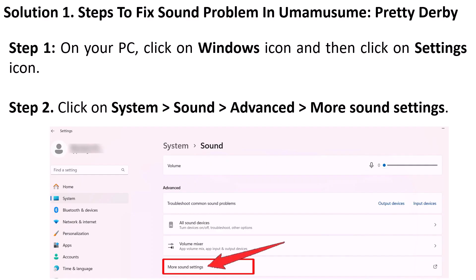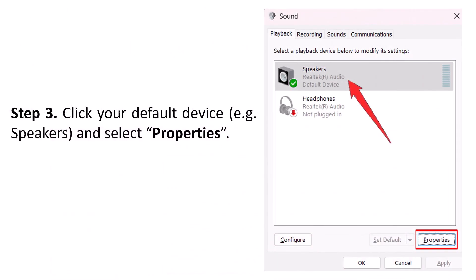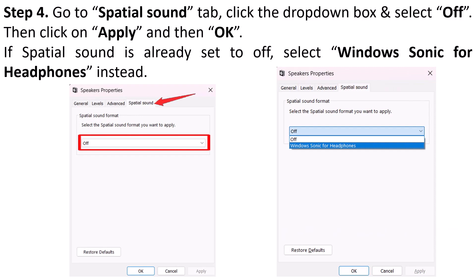On your PC, open Windows Settings, then click on System, then click on Sound, then Advanced, and then click on More Sound Settings. Then click on your default device, for example Speakers, and then click on Properties. Then go to the Spatial Sound tab, click the drop-down box and then select Off. Then click Apply and then OK.